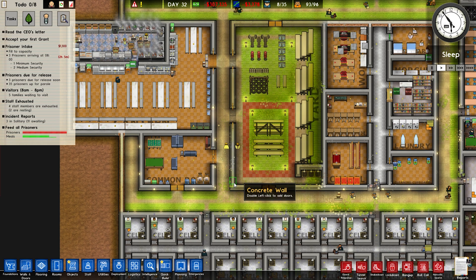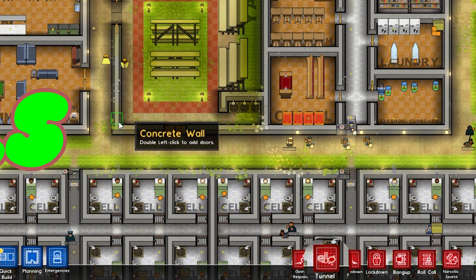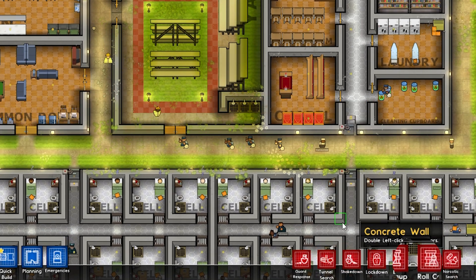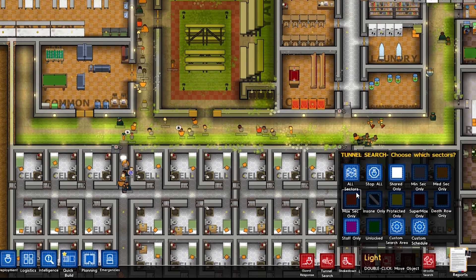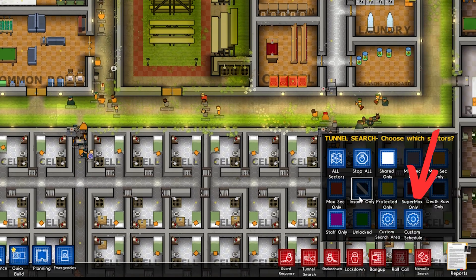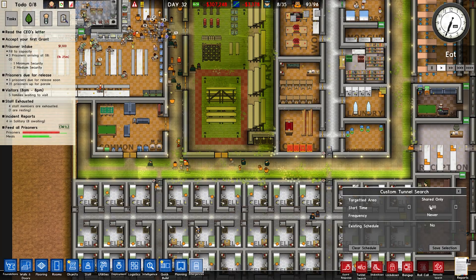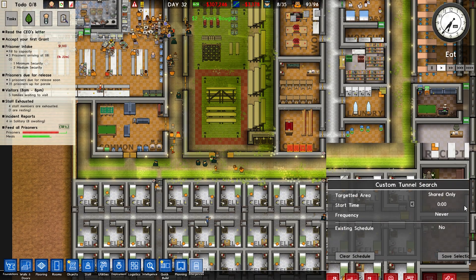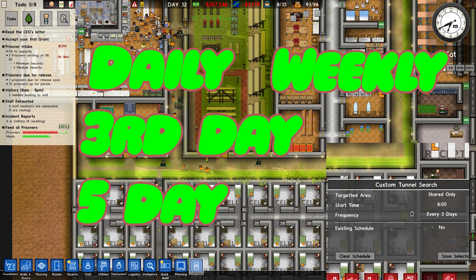I mentioned at the beginning I had a little something extra — that's your three prisoner search tools: tunnels, shakedown, and narcotics. All three of these have a custom schedule option which allows you to pre-plan your searches in specific areas and times of your choosing on a daily, third-day, fifth-day, or weekly basis.